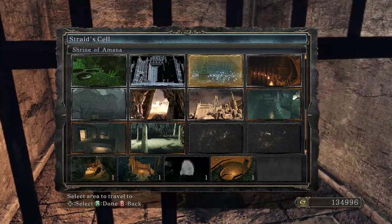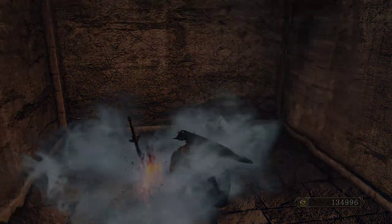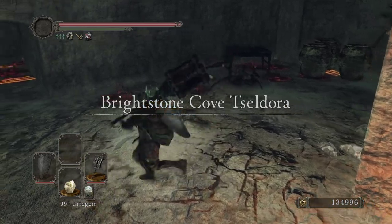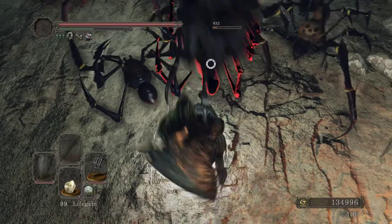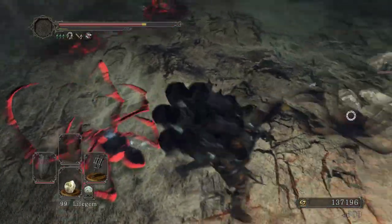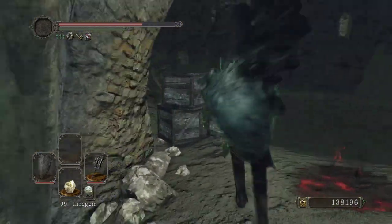One thing I did is I turned my Brightstone Cove into three — because I thought I was gonna have to burn another bonfire aesthetic — so that I originally didn't want to get the Old Pale Drake soul. And then I did it again to see if Ornifex would come back, because I didn't know the mechanics in this game all that well.